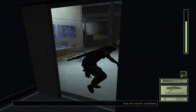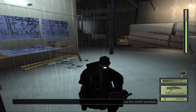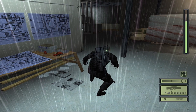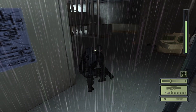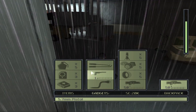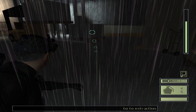Frag grenades are really good in this area. Like I said, it's very open so play very cautiously — there are multiple ways the enemy can get to you if you don't pay attention. But there are also multiple ways to get to the enemy, like right here. You need to drop a frag grenade between these two gentlemen who are about to have a conversation.